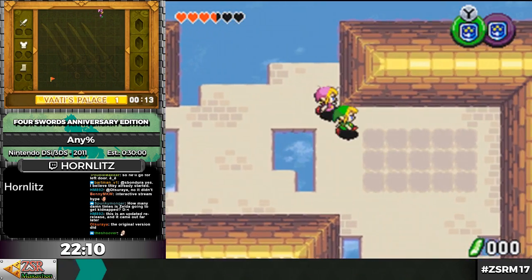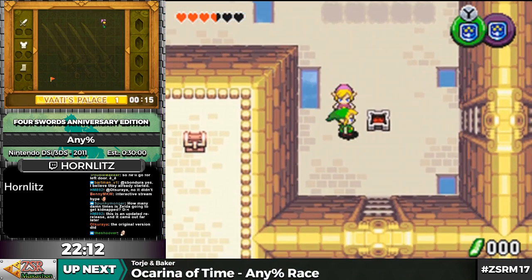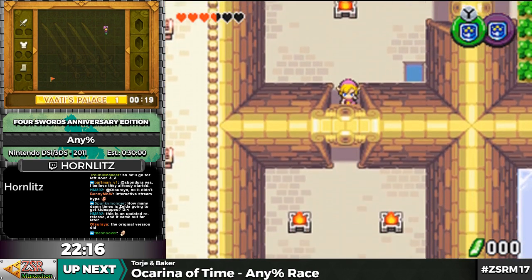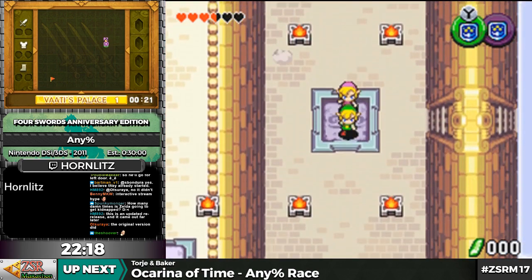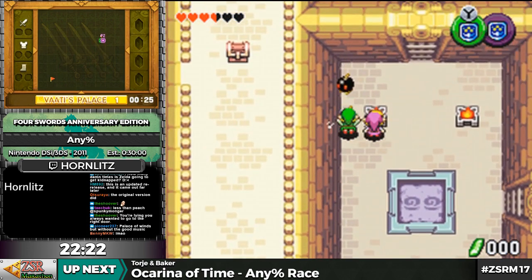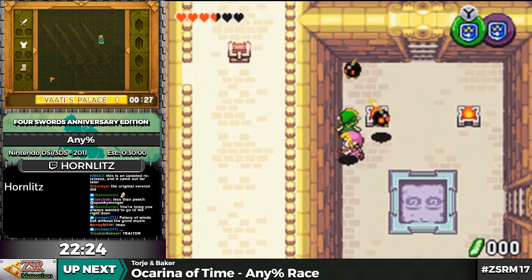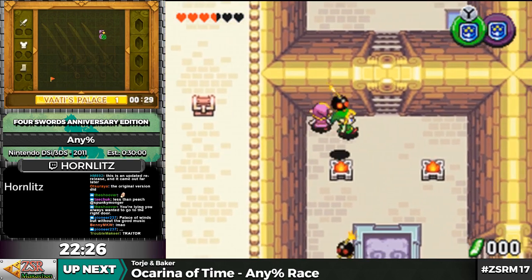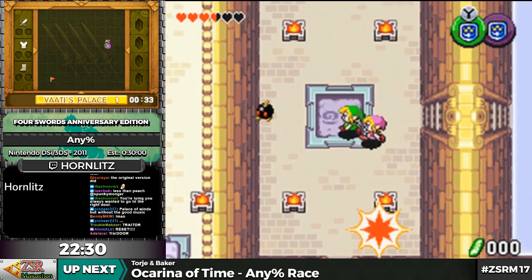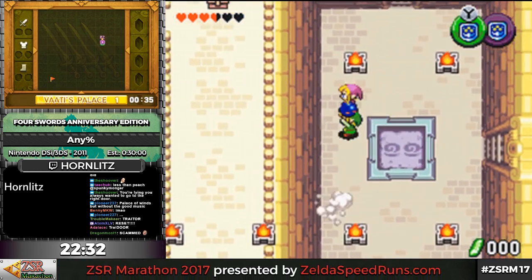Now after we've beaten all three of those levels, the last level — Vaati's Palace — opens up, and we can just go into it like any other level. It works the same as every other level. Those guys you just kind of have to attack and then throw into the fire, and that blows them up. Those walls there, you just kind of have to slash a bunch until they work for you.